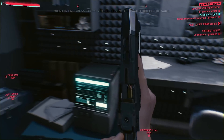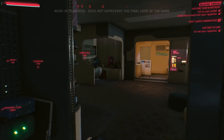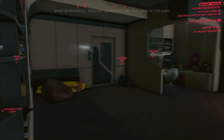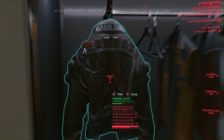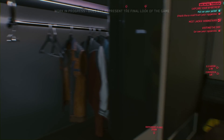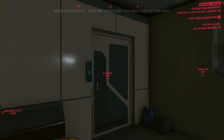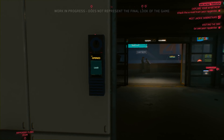We'll take V's trusty pistol and also grab our jacket. Since Cyberpunk 2077 is an RPG, the jacket not only provides us with protective stats like armor, but it also increases our street cred. Street cred is a form of experience the player acquires by completing side missions. It is used to unlock new vendors and content throughout Night City.